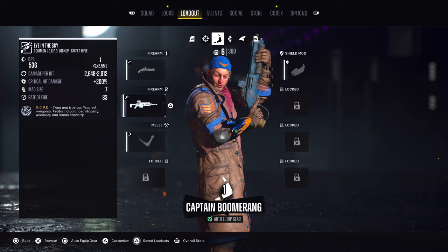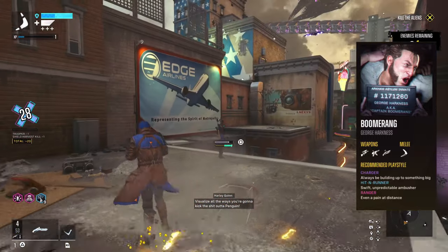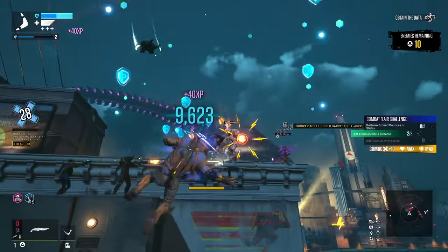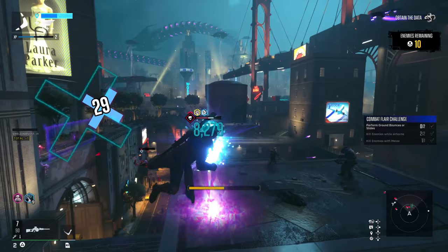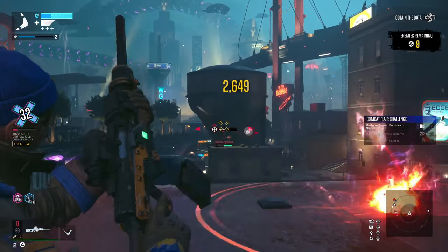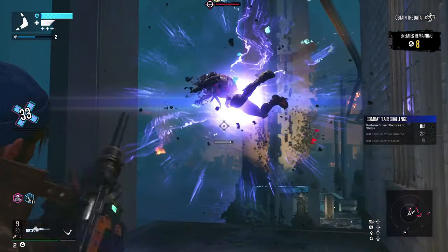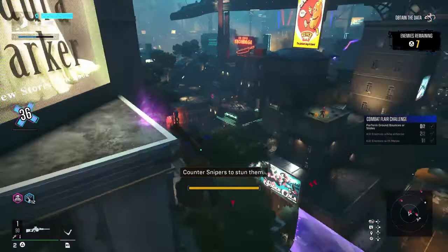Boomerang's arsenal includes sniper rifles, SMGs, and shotguns. He fits a high-skill-ceiling character because of the control elements with the boomerang — landing those hits, and using his talents to lift enemies up, hold them in the air, and shoot them with your shotguns. If you like characters that can manipulate enemies or require more skill to play effectively, Captain Boomerang is probably the option for you. With sniper rifles you can still get solid burst damage at close range without aiming down sights.